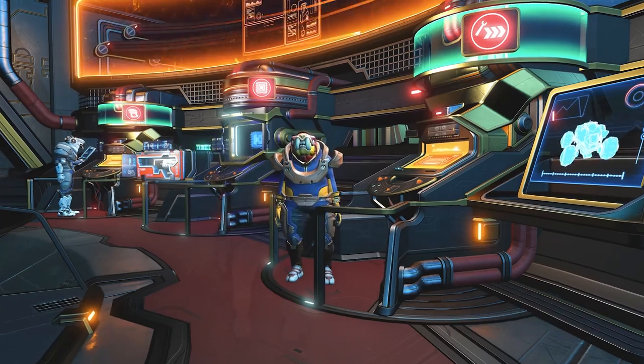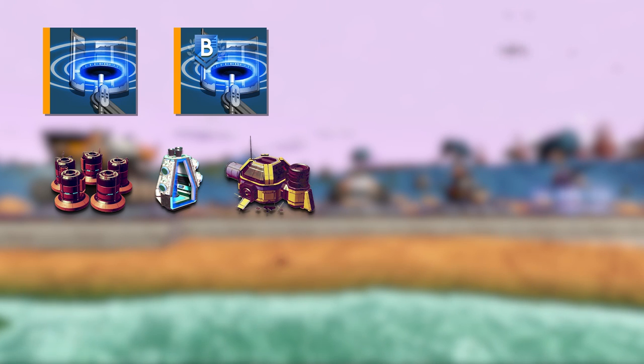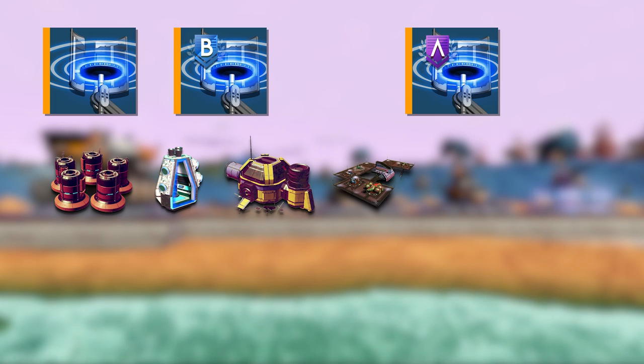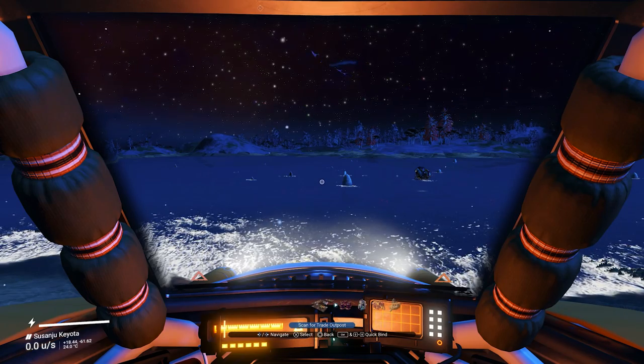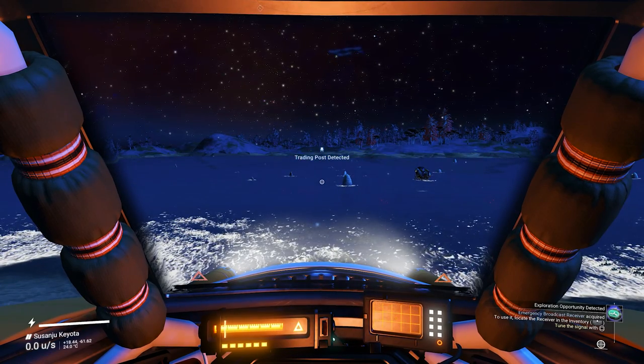Each of these exocrafts has three modules it can have installed. You can find these modules at the anomaly vendor Persis. When installing the main scanning module, it will be possible to start scanning for one specific structure, which is the depots — the central guarded silos that contain valuable resources. Installing the second module, which is a B-class, will grant you access to scanning two more points of interest: drop pods and abandoned structures. The last module, which is an A-class, will add three more structures to the list: trading posts, ruins, and alien structures. To scan for any of these, enter the exocraft, open the quick menu at the bottom of the screen, select the scanning icon, choose the building you're looking for, and the exocraft will scan it for you.